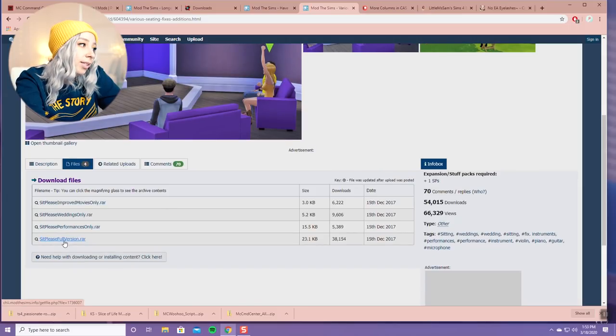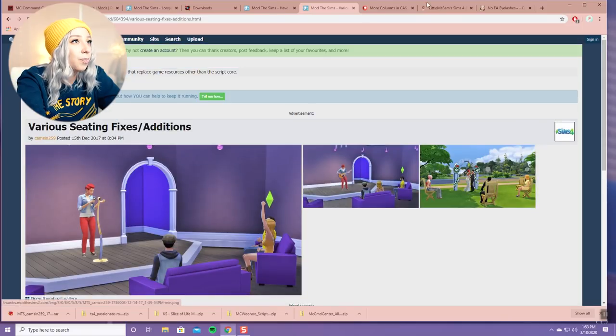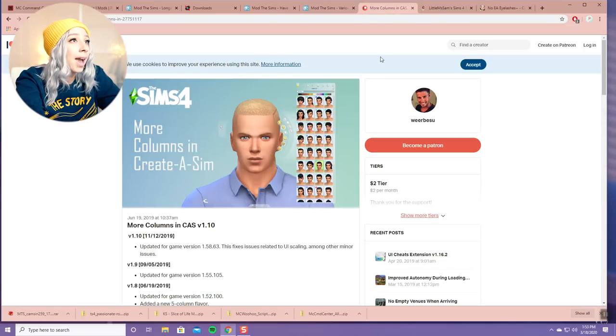There's another mod that's supposed to help your Sims sit during events like weddings. It works for me sometimes but not always - if you saw my legacy challenge with Charlie and Stella's wedding, that definitely didn't work and only one person sat down. But I still think it's a good mod to have just in case it does work. This is the Sit Please full version - I'm going to download it under Files to show you how to unrar things.